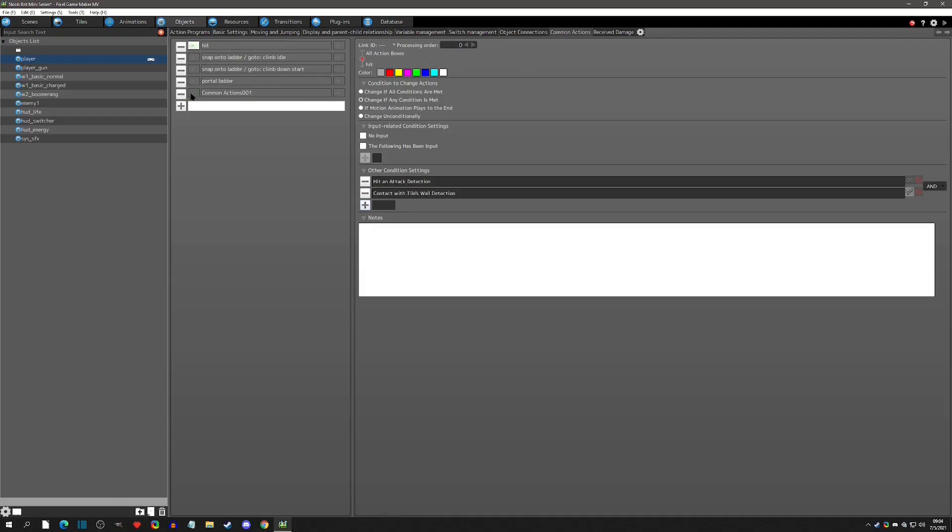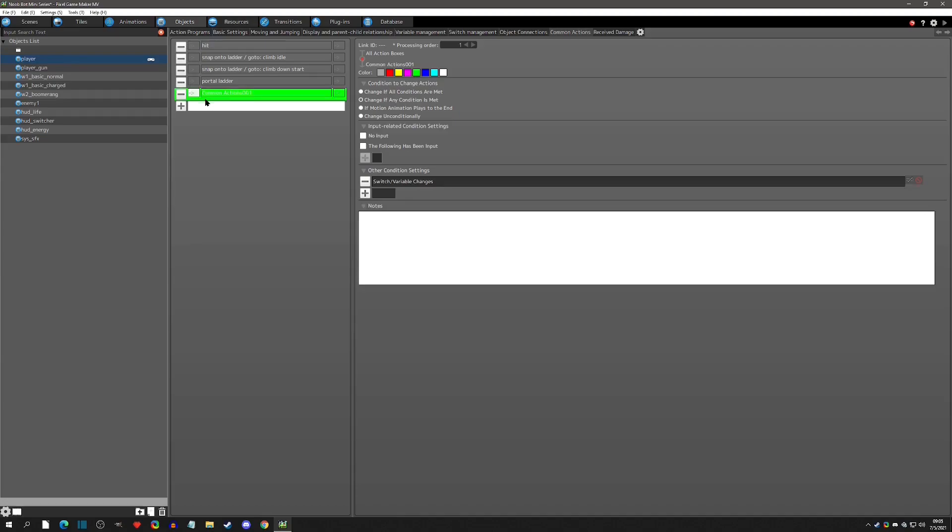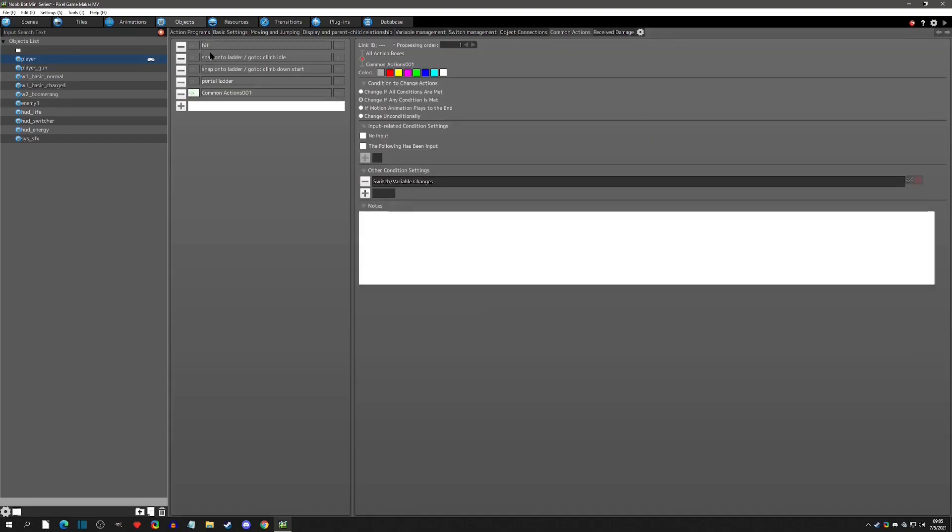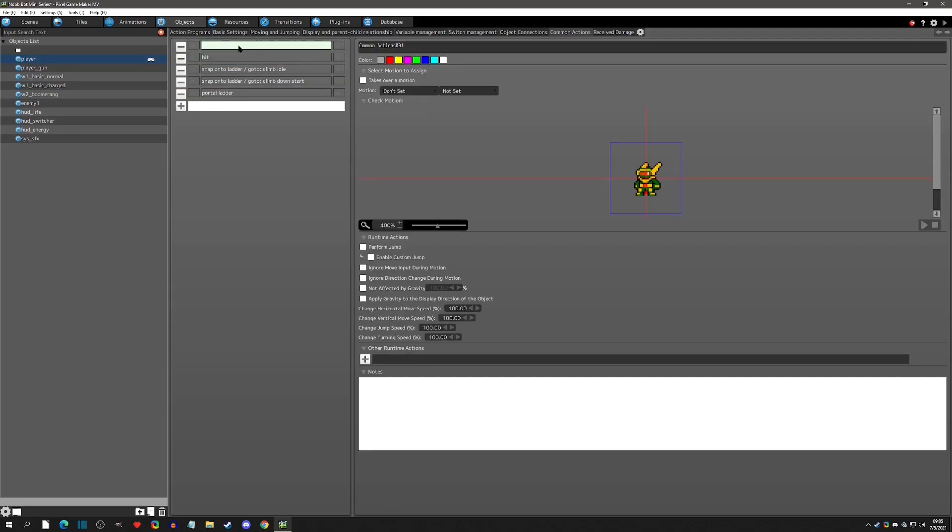We're going to move this up to the top. If you're having trouble moving this, you can't just click on it - you have to click right underneath it and get it to highlight green, then you can move it up. This is also how you copy-paste: you have to highlight it with that green color first.